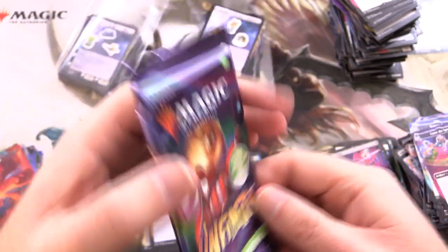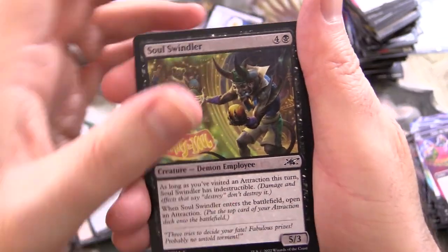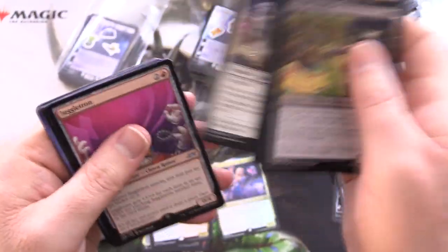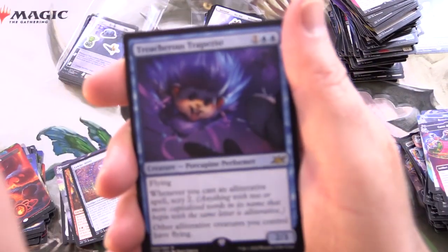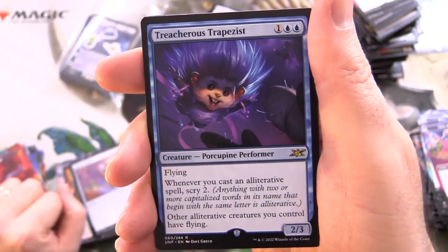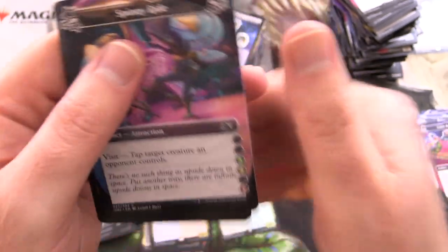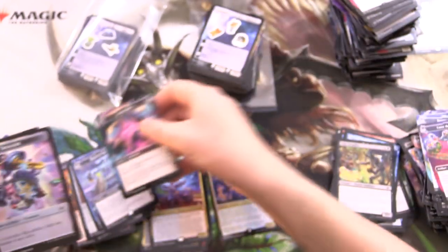Last pack — can we at least find another Carnival Barker? Grabby Tabby. Juggletron. We have Treacherous Trapezist, the Porcupine Performer, and an island. What else? Spinny Ride. Haunted House — that is a rare; we'll set that aside. No lands there.